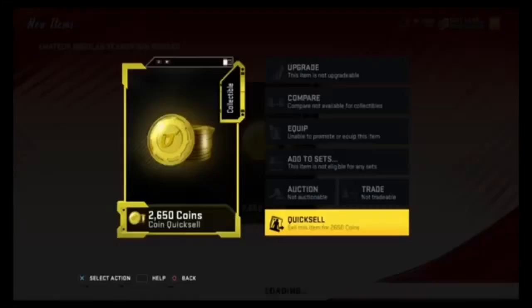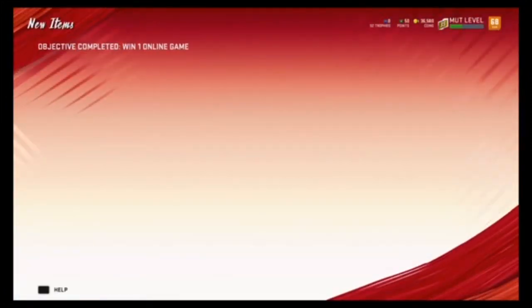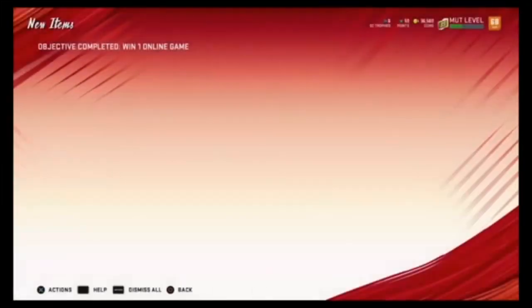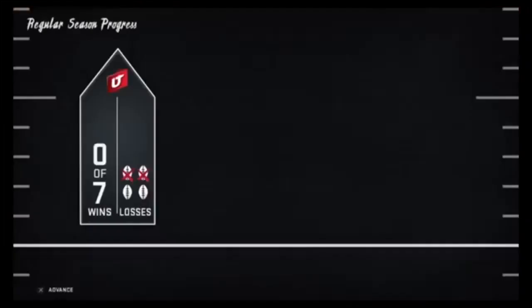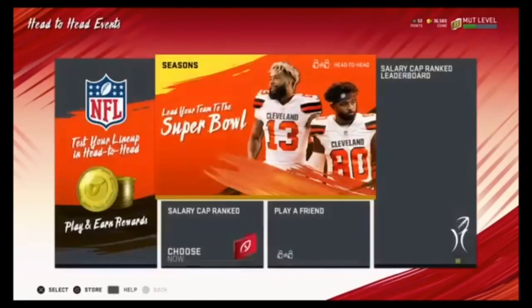With a rage quit we get two power-up upgrades and two store packs — let's go! And we got 2K. Give me my trophies. There we go — our first win! So what I'm thinking is I'm going to upgrade Allen Robinson, then we can have a true number-one receiver. We can open up two store packs and that's going to be it for the episode.